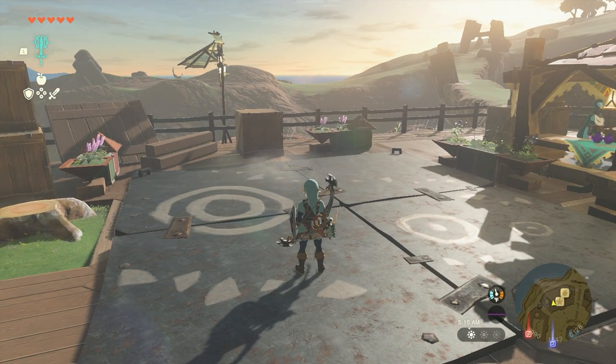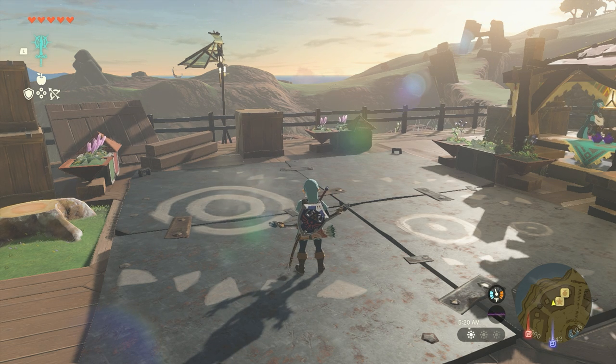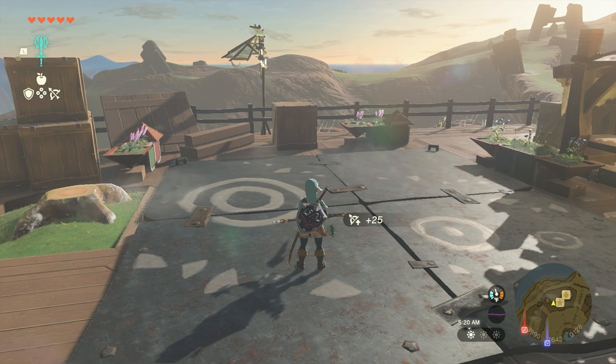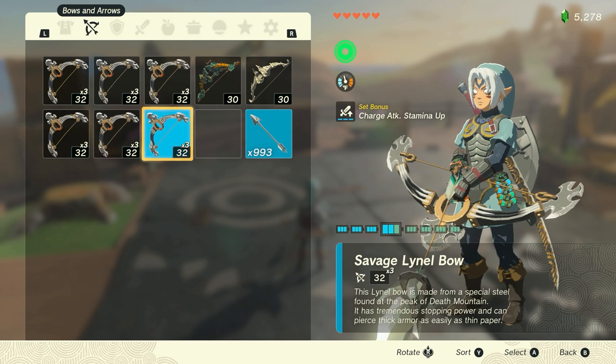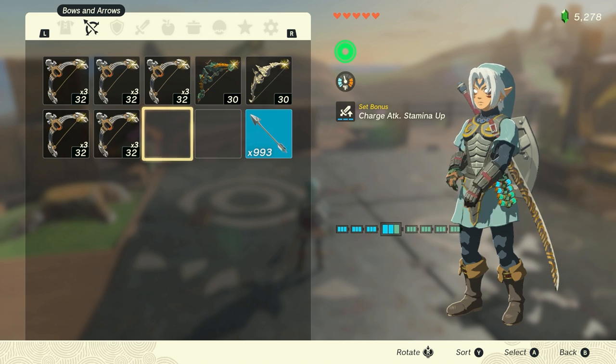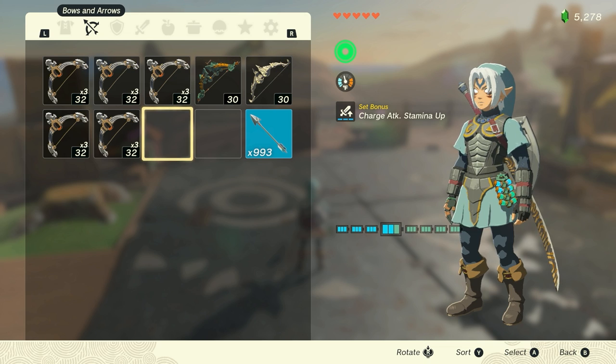Next, tap the right trigger to pull out your bow, but don't nock an arrow. Then hold up on the d-pad and select the item you want to duplicate to fuse with an arrow. In this example I chose a diamond. Next, open the game menu and go to your bow's inventory. Select your currently equipped bow, which should have the diamond or other fused material on the arrow.